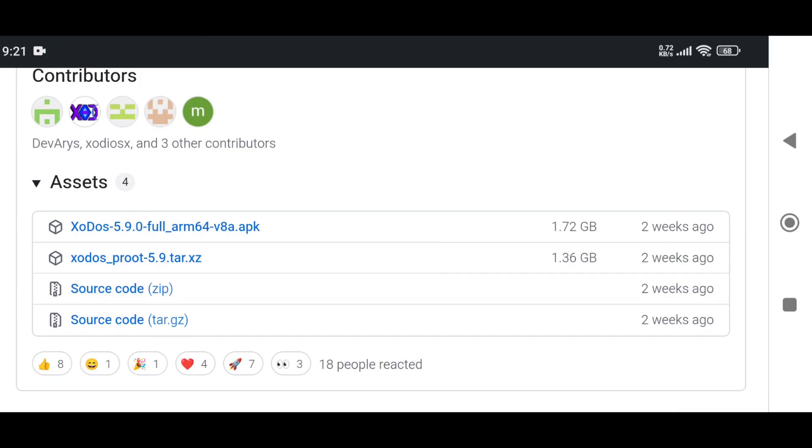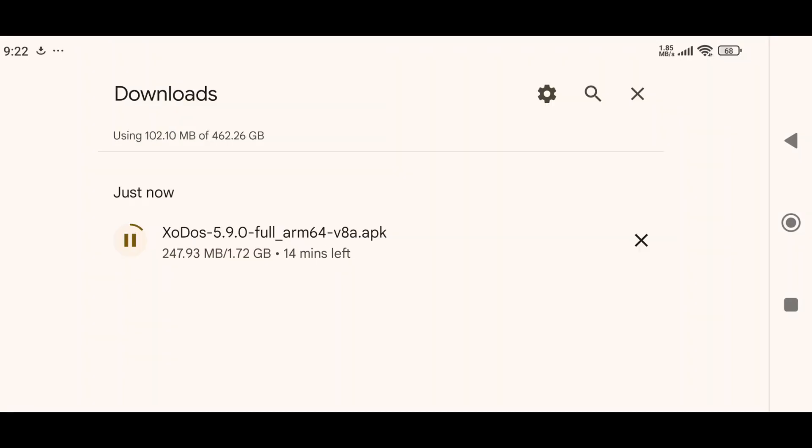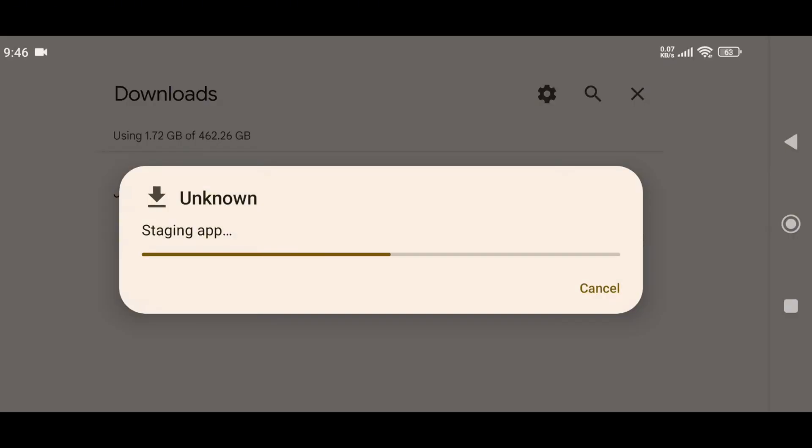Here are two versions of Exodus. ARM64 is for Android devices with 64-bit ARM processors, like most modern Snapdragon, MediaTek, and Exynos phones. While Prute provides the Linux or Windows system environment, allowing the emulator to run without root. Download the APK — depending on your internet speed, it might take a little while. Once the download is complete, install the app.